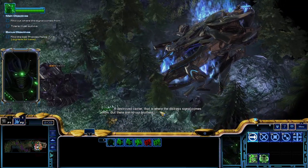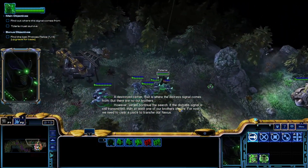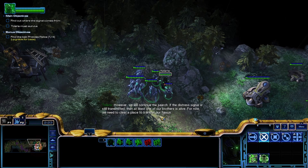A destroyed carrier where the distress signal is coming from, but there's none of our brothers inside. However, we will continue to search and the distress signal is still transmitted. Then at least one of our brothers is still alive for now. We need to clear and place the transfer on our Nexus.